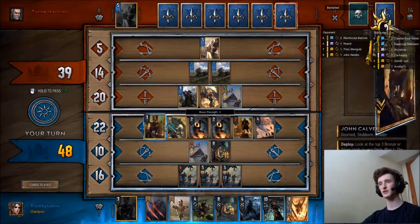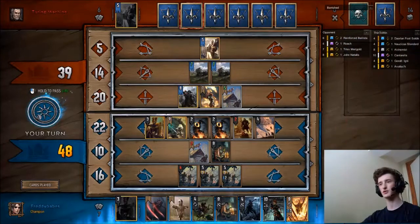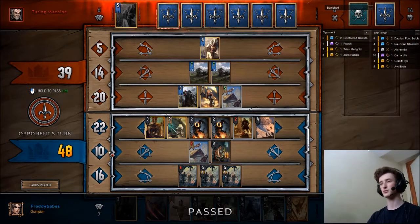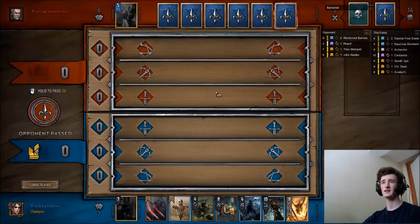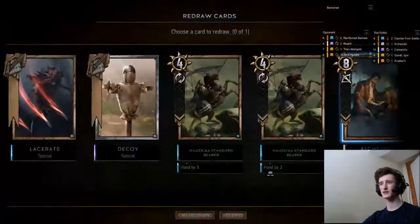So we've thinned a lot, we're ahead in tempo, so we're card up - we should probably just pass here. Card advantage with the deck is very important because we're running Bork and Igni, and these cards are very key to surprise your opponent with in round 3. If they have card advantage you're kind of just going to get screwed over by them having a spy or something into the Igni a lot of the time.